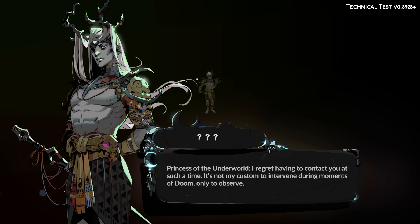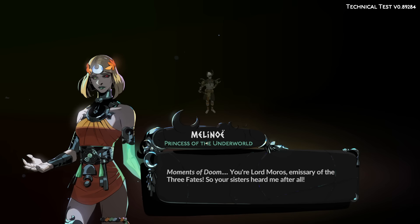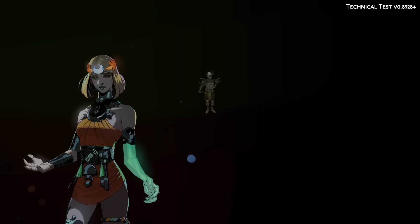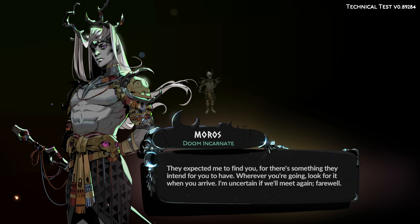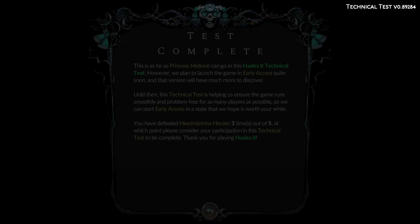"Slipped on a banana peel. Princess of the Underworld. I regret having to contact you at such a time. It's not my custom to intervene during moments of doom, only to observe." You're Lord Moros, emissary of the Three Fates. "They expected me to find you. There's something they intend for you to have — wherever you're going, look for it when you arrive. I'm uncertain if we'll meet again. Farewell." The Faded List — that's back from the first game as well.